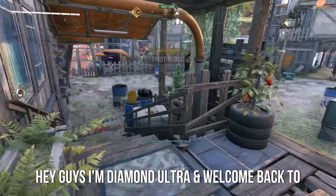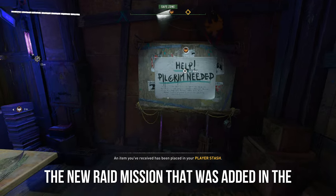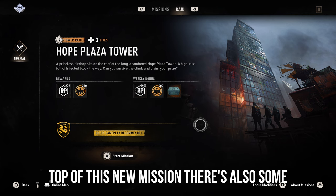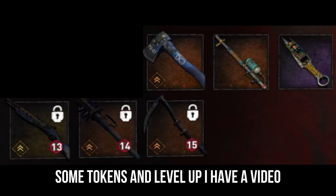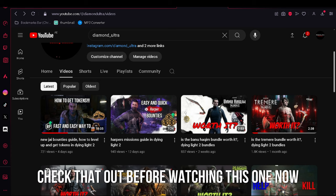Hey guys, I'm DavenUltron. Welcome back to another Dying Light 2 video. Today we're going to be talking about and looking at the new raid mission that was added in the last update. On top of this new mission, there are also some new rewards you can unlock through new ranks. I have a guide on how to do that, so make sure to check that out before watching this one.